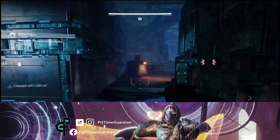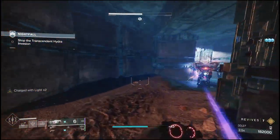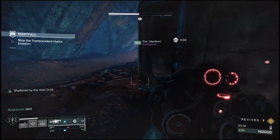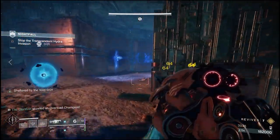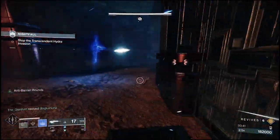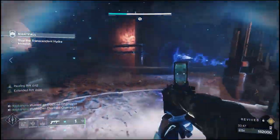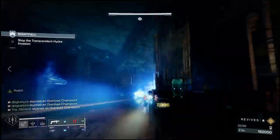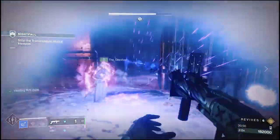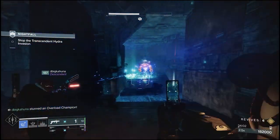Welcome back, this is Part-Time Guardian. In this video, I'm going to talk about an incredible build that you can use in any endgame PvE content for your Warlock. If you find value in this video, feel free to subscribe to my channel and head into the Discord community. This build is primarily built around the abilities of Shadebinder on the Warlock, and I'm basically calling it Freeze Tag, because you're going to be freezing a lot of stuff.